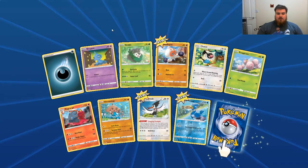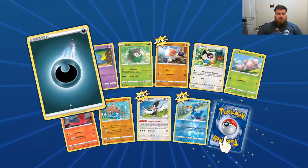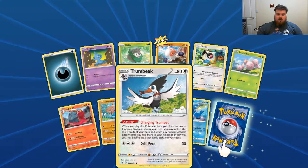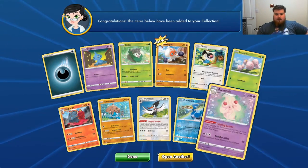Dark Energy, Shuppet, Skidoo, Cloverpus, Chattart, Execute, Makargo, Hitmontop, Trumbeak, Reverse Cromrun, and Alcremie.